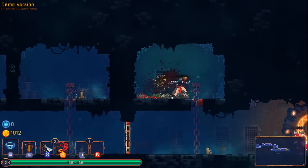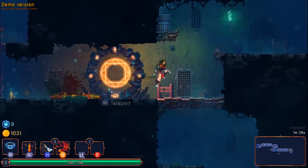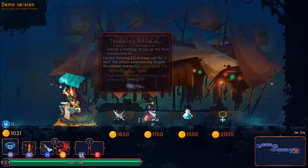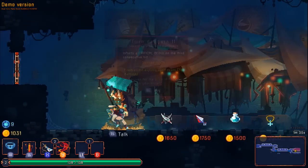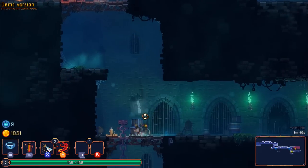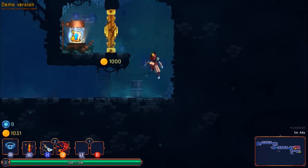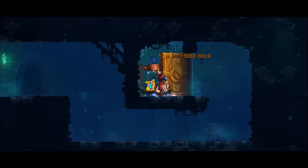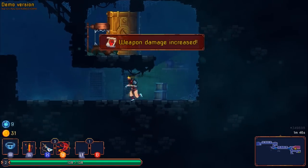Bleeding effects will be nice. I wish there was almost a heavy/light attack system. Jump attacks, burn enemies, ice bomb — they're nice but none of these are particularly useful. I really took falling damage from that. Let's get some more damage — I need to be able to one-shot things.